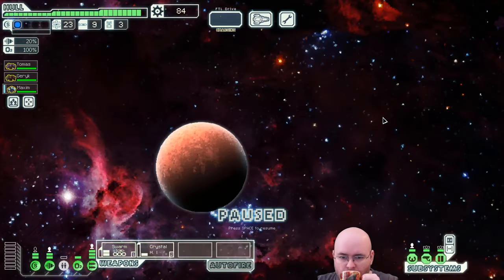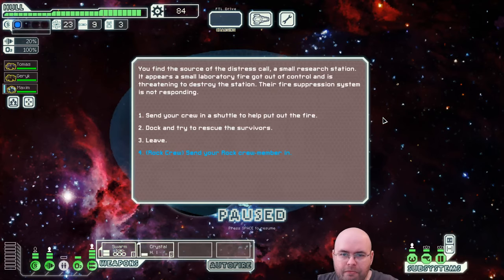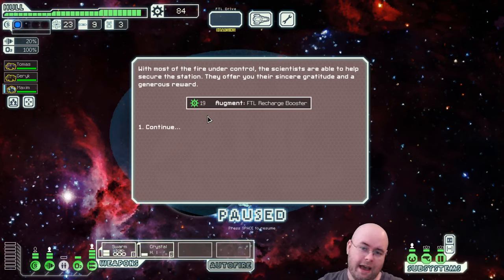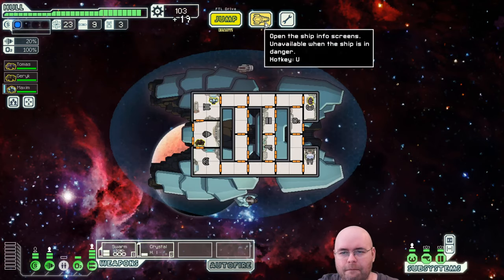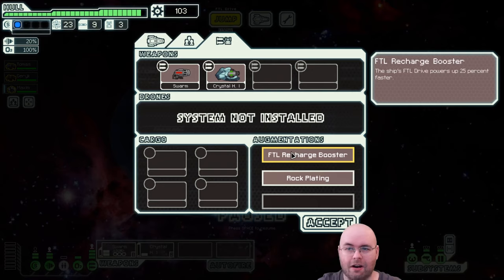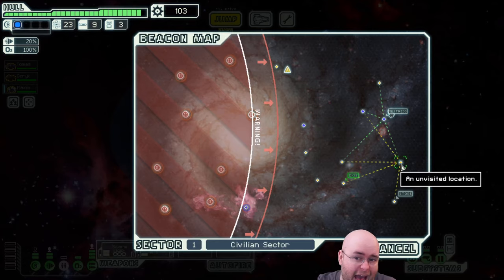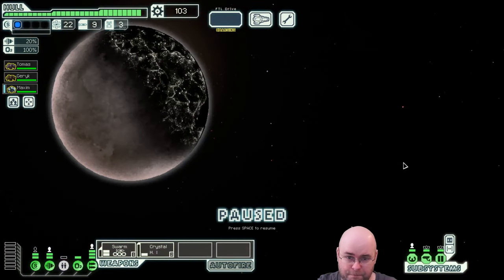We find the source of the distress call — a small research station with a laboratory fire threatening to destroy it. Their fire suppression system is not responding. We send our rock crew member in. We received an FTL recharge booster. It's not something I particularly like, but it boosts how fast our FTL drive charges up so we can run away. It's not bad, just not very useful. But hey, it was free.